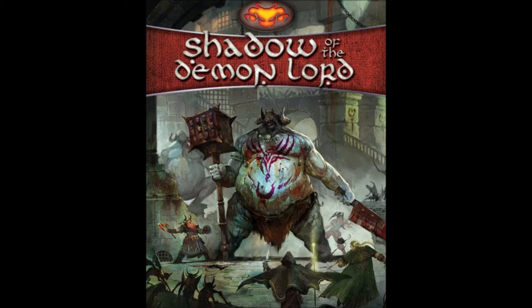Where Shadow of the Demon Lord really shines is character creation and character advancement. To create a character you choose an ancestry — which is really a race — and the choices you have are human, changeling, clockwork, dwarf, goblin, or orc, and depending on which ancestry you choose it sets your base attribute scores. Then you also choose a profession, which replaces a skill system, so your profession gives you boons when attempting things that are in line with your profession. Then you roll on some tables for general roleplay and background information.